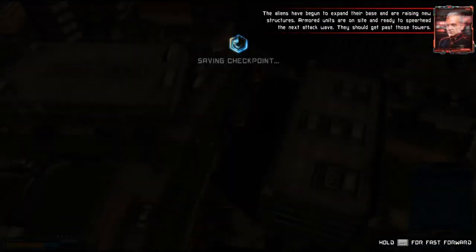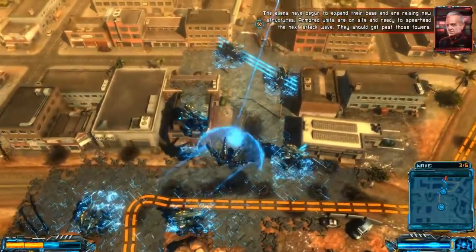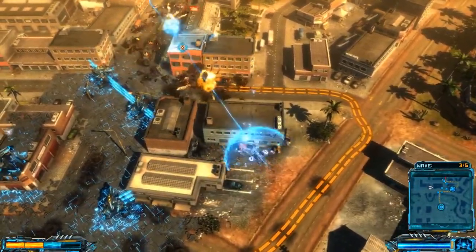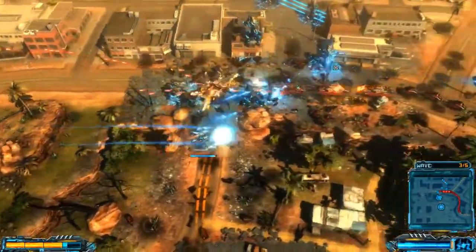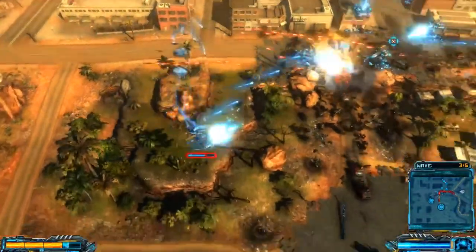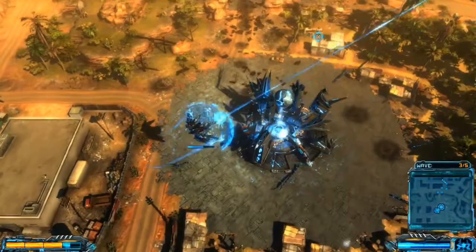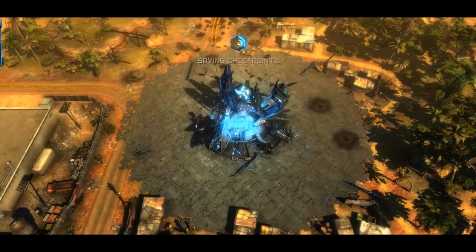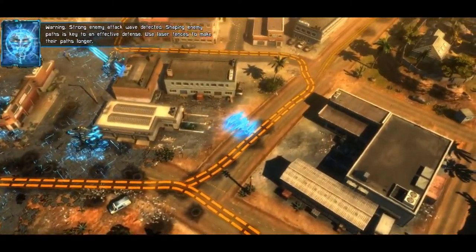The aliens have begun to expand their base and erecting new structures. Armored units are on site and ready to spearhead the next attack wave — this is one fast-ass military. Tank brigade reporting, leading assault. Gunship ops team ready to begin mission — what the fuck is this weapon? Tanks joining the attack. They should really attack my turrets instead of me — I'm not the one destroying their life. Air support ready — we've got your back. You should check your priorities, army. I mean, I guess I am wreaking heavy damage. Air support experiencing heavy losses. That ability is awesome.